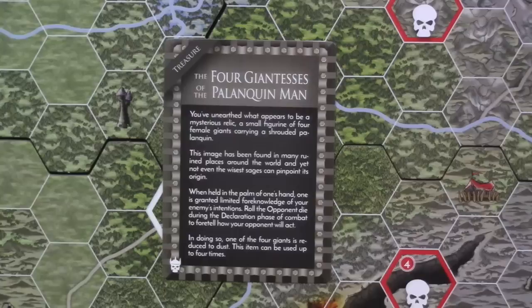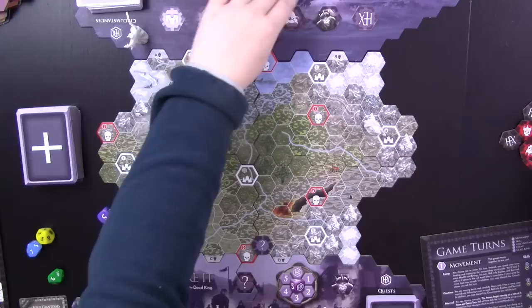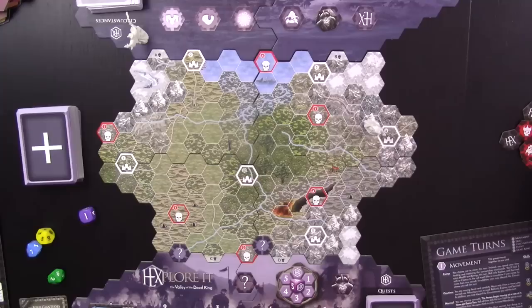The circumstance is the four giantesses of the palanquin man — a mysterious relic, a small figurine of four female giants carrying a shrouded palanquin found in many ruined places. When held, it grants limited foreknowledge of your enemy's intentions: roll the opponent die during the declaration phase of combat to foretell how your opponent will act. In doing so, one of the four giants is reduced to dust — this item can be used up to four times. Really glad I stopped for this circumstance.